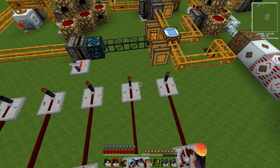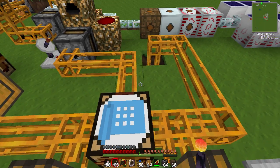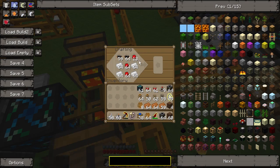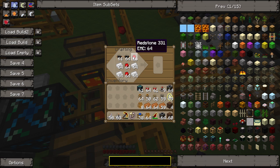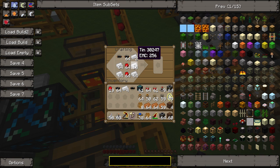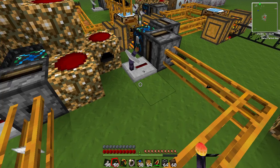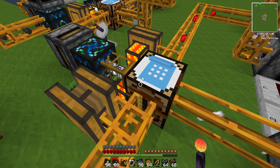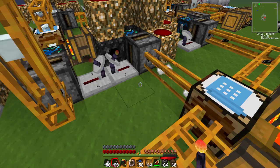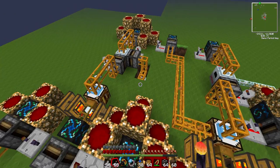For example, this one needs a lot more copper cable than it does refined iron, so I put copper cables slower than I do refined iron. The lower the number, the faster it gets popped out - that's the way I've set it up. One bad thing about the automatic crafting tables is you have to empty it out every so often. You only need one copper cable for some, whereas for others you need four.